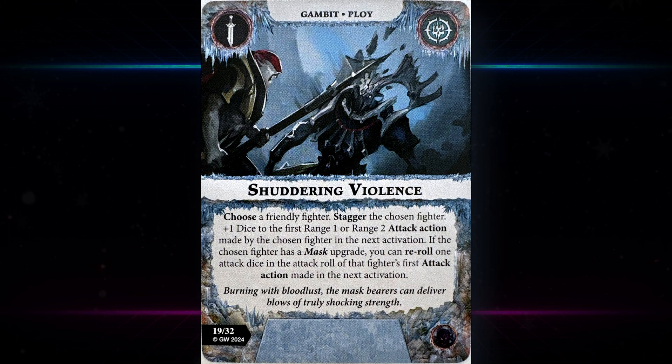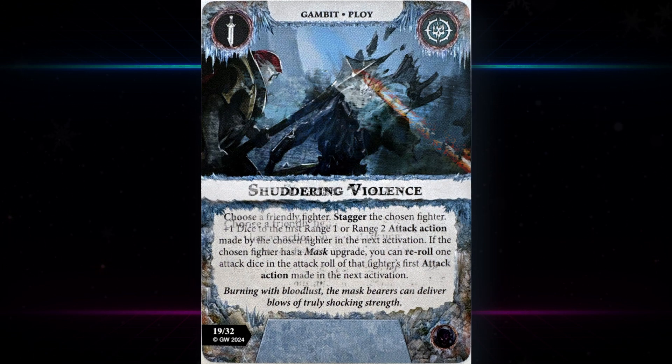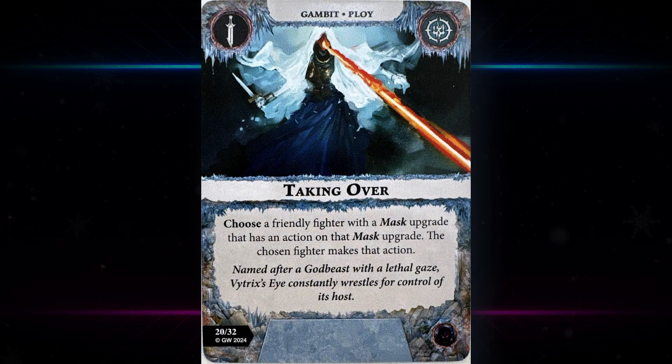Shuttering Violence — a friendly fighter staggers, the chosen fighter gets plus one dice with the first range one or range two attack action made in the next activation. If the chosen fighter has a mask upgrade, you can re-roll one attack dice in that first attack action. You don't get re-rolls for every attack in a scything sequence, which is too bad. But plus one dice is always nice even if you don't lean heavily into the deck. There are better plus-dice cards, but plus one dice never hurts, and the second part is a nice little bonus — accuracy is always king.